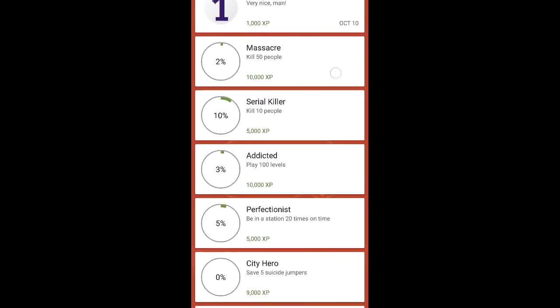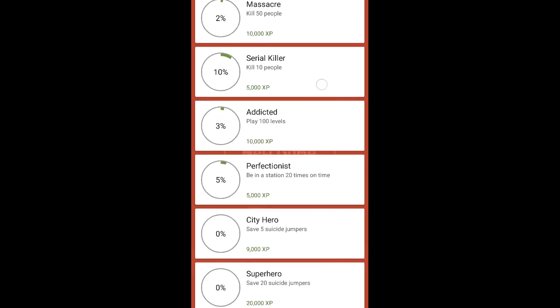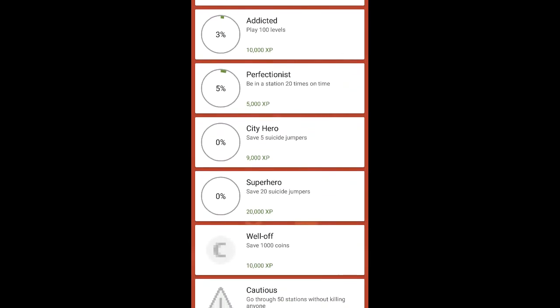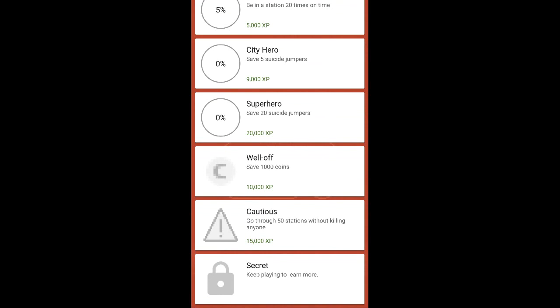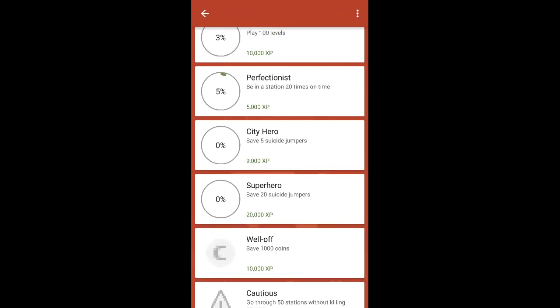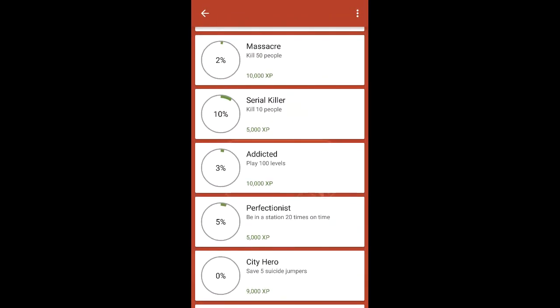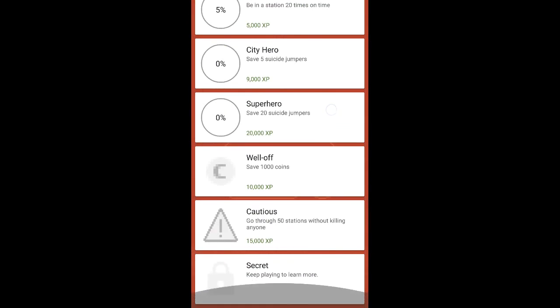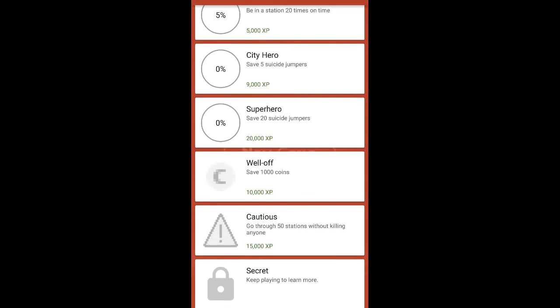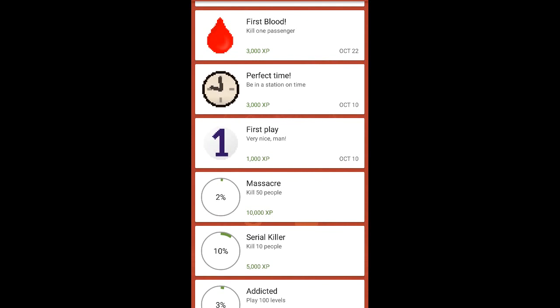Man Massacre: kill 50 people - this game is amazing! Serial: kill 10 people. Addicted: play 100 levels. There are suicide jumpers as well - Superhero: save 20 suicide jumpers. Yeah, this game is a bit grim. City Hero: save five. Perfectionist: arrive at a station on time 20 times - that could be a hard one. Contagious: go through 50 stations without killing anyone for 15,000 XP.